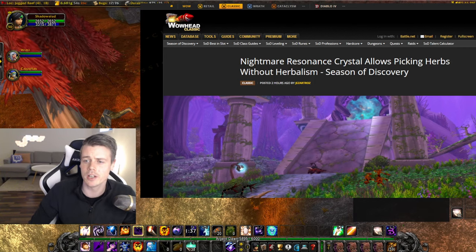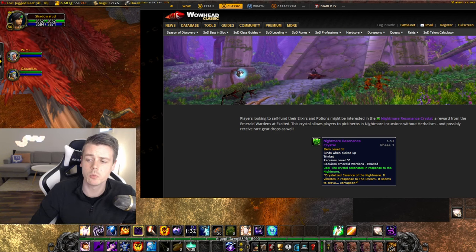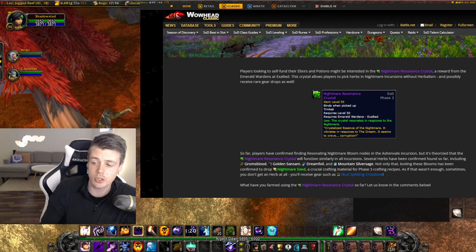If you guys don't know what the item is, it's pretty much an epic trinket that you can acquire once you hit Exalted with the new faction from running Nightmare Incursions. Once you have this trinket, it allows you to pick up and do herbs inside the Nightmare Incursions without having herbalism. Really badass.